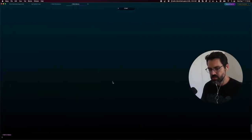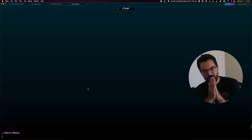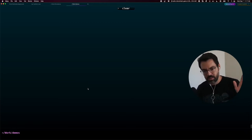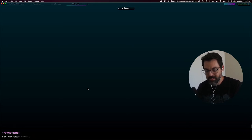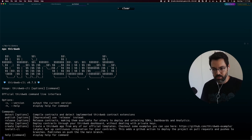I jumped into my terminal, and the starting point for anything with ThirdWeb is to use the ThirdWeb CLI. To invoke the ThirdWeb CLI, I don't need to download anything or set up anything. I just need to run npx thirdweb, and if I just run this, it will tell me what I can do with ThirdWeb.